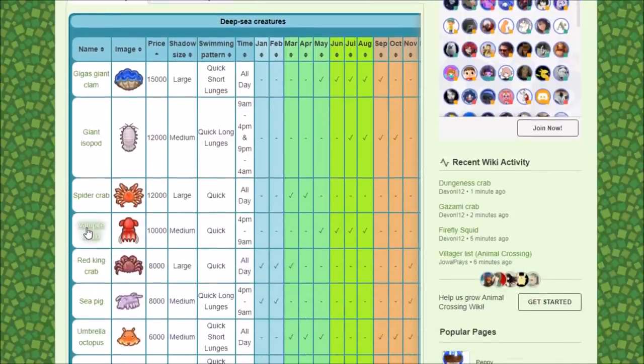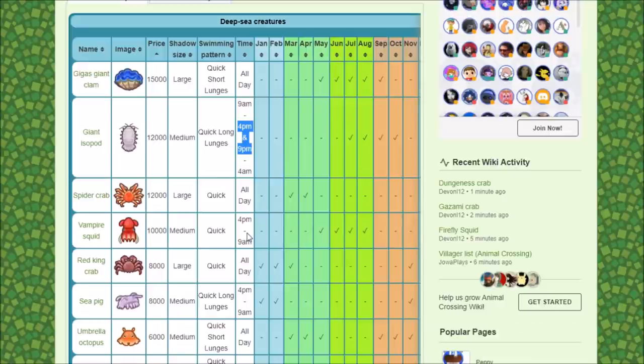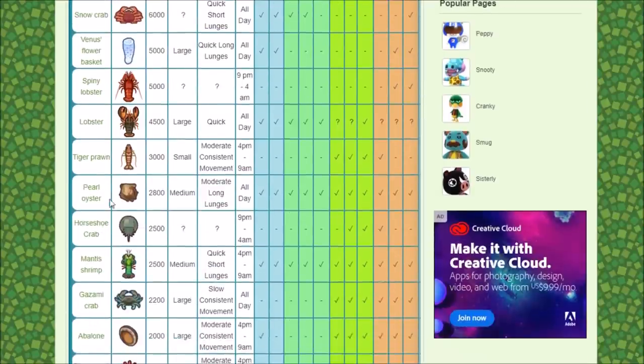Here's something interesting: the Vampire Squid is still worth 10,000 bells and can be found in July, but only 4pm to 9am. That falls in between the Giant Isopod window as well, so it seems like the best time to play is past 9pm in July — or 9pm in general — since that's going to unlock a lot of the different times where you can find some of the more expensive creatures.